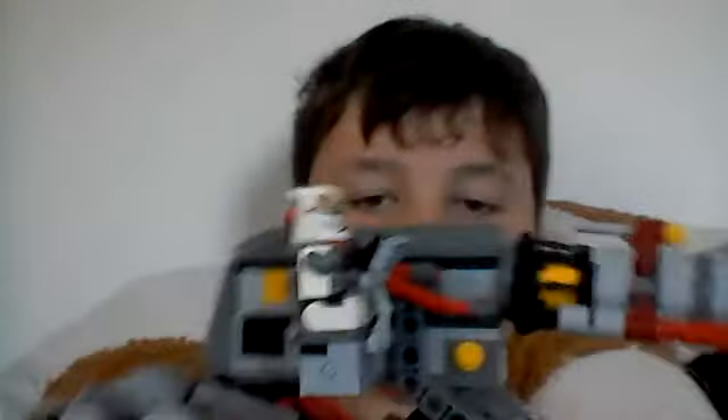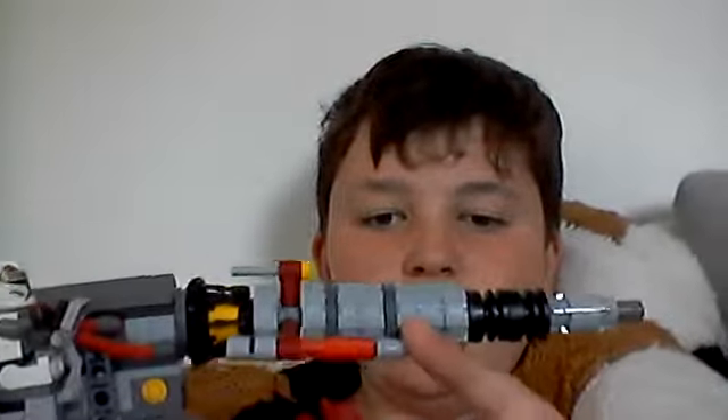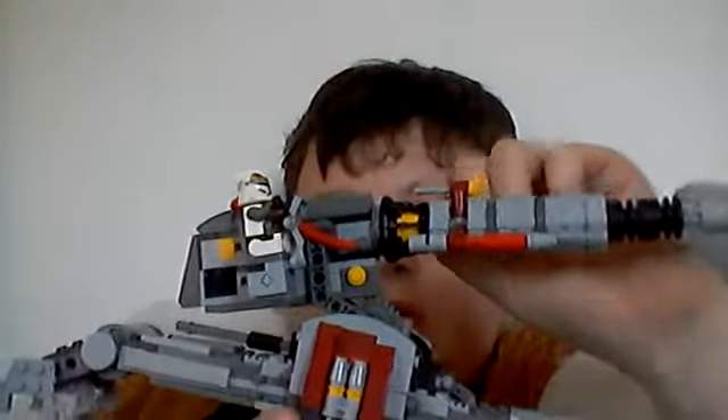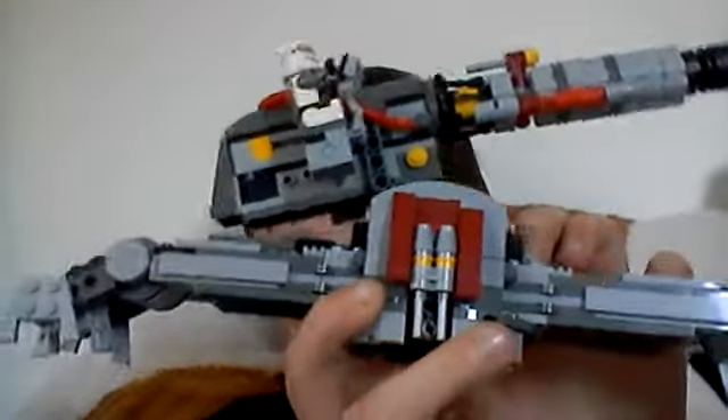Let me just put on the gunner. The weird thing about it - it has droid arms. Probably to keep the refusal core open at some point or something. And you can see the hinge bolt down here.